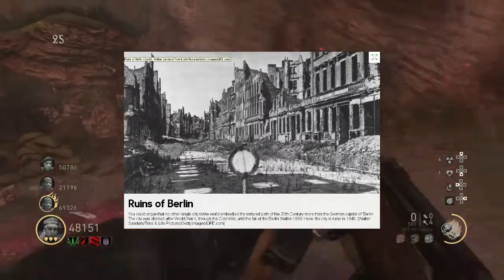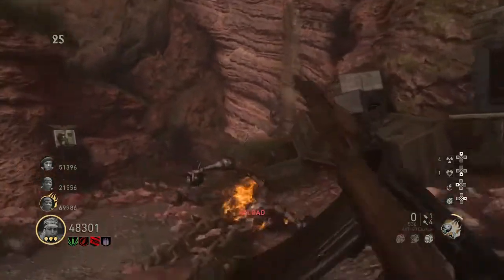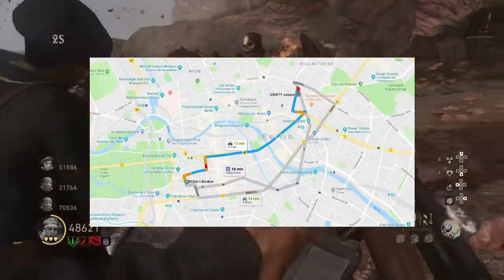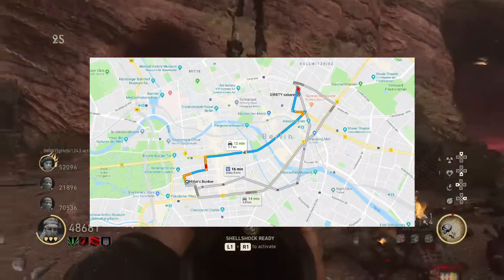At the end of the Shadowed Throne they all hop into a jeep and say 'hold on, this is going to be a bumpy ride.' So if I had to guess, it almost sounds like they will be driving through the Ruins of Berlin, aka the Tortured Path. I was researching more online and found out that Hitler's bunker is located exactly 11 miles from the Cabaret Theater.